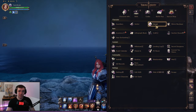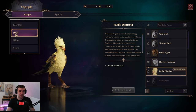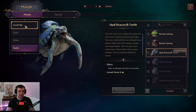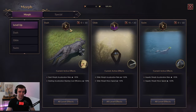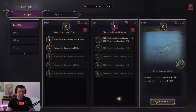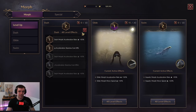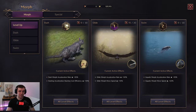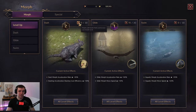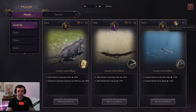If you press Escape and go into the Morph menu, you'll see Dash (used for running), Glide (for flying), and Swim (for swimming). You can also level them up. Morphs add growth points and increase your growth level, so every time you unlock a new form it gives you XP — you want to try to get more.